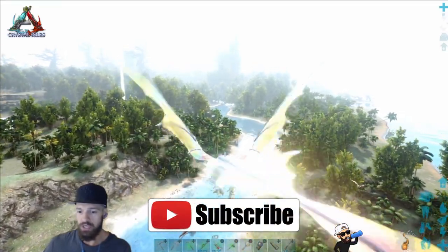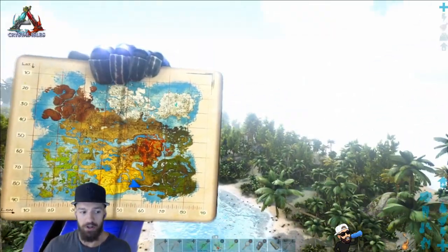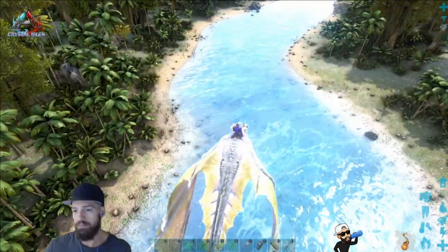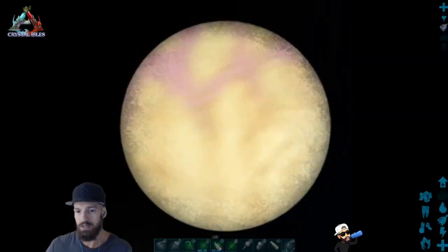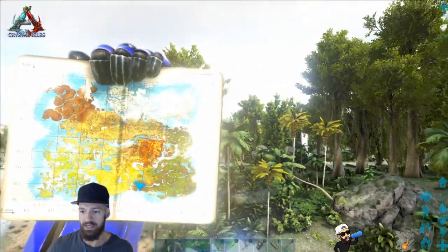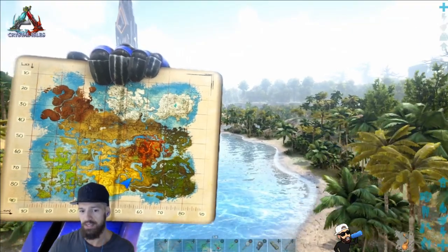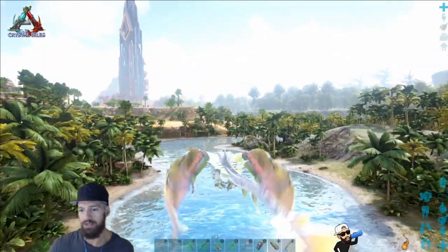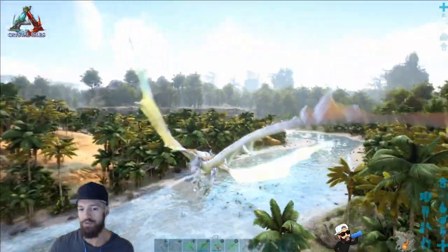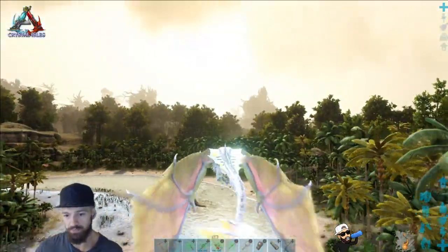Just along the rivers you'll be able to see basilisks to the left and to the right. Keep following this river and you'll spot them — there's a basilisk right there. Make your way back to this river on this side. Instead of going right, go to the left and follow this river along, looking to the left and right to see if you can spot any basilisk. You may need to do an overfly just inland a bit on both sides.